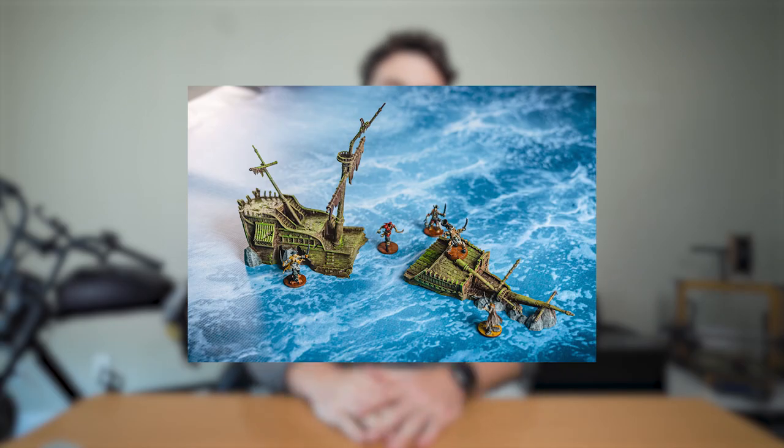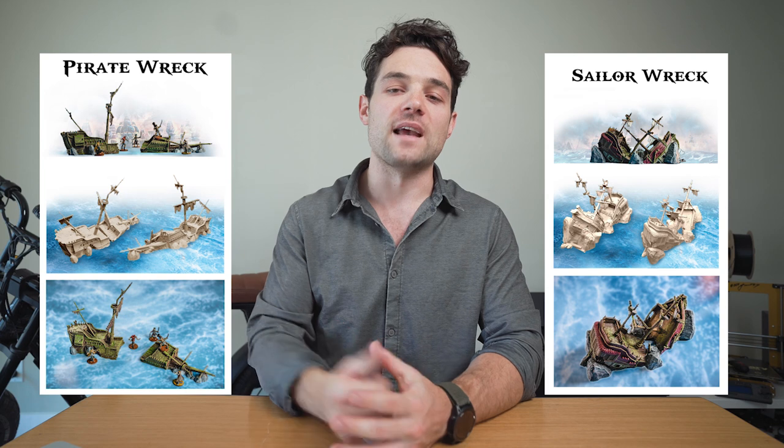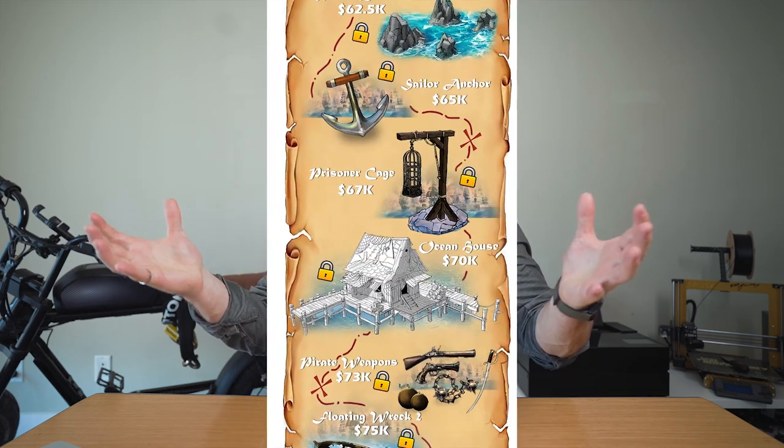Those are the four main sculpts. Let's talk about the accessory pieces and the stretch goal list, because this campaign is truly massive. It wouldn't be a true battle without some shipwrecks, which is why we took the ships and sculpted a wrecked version of them. Everything is designed for support-free printing, so don't be intimidated by the shape. We've also included two lookout towers and two lighthouses with the main file set, keeping the theme together with pirates and sailors. The stretch goals are crazy — there are over 40 additional models that can be unlocked, ranging from nice little accessory pieces to full massive sculpts.